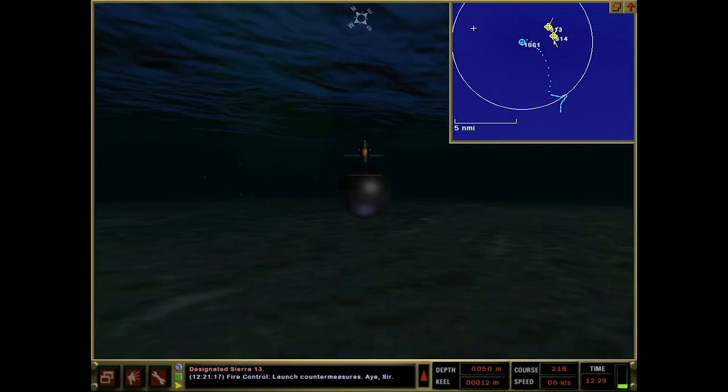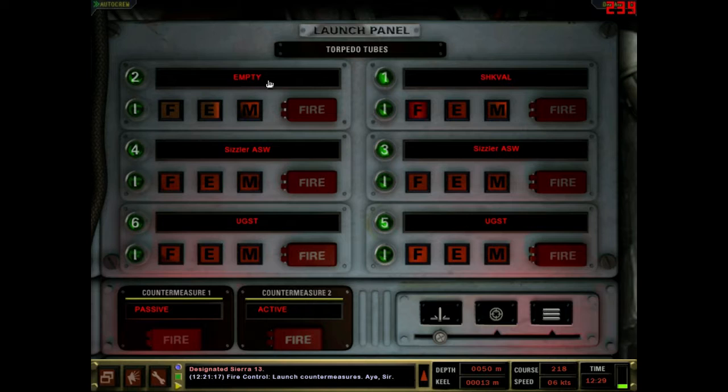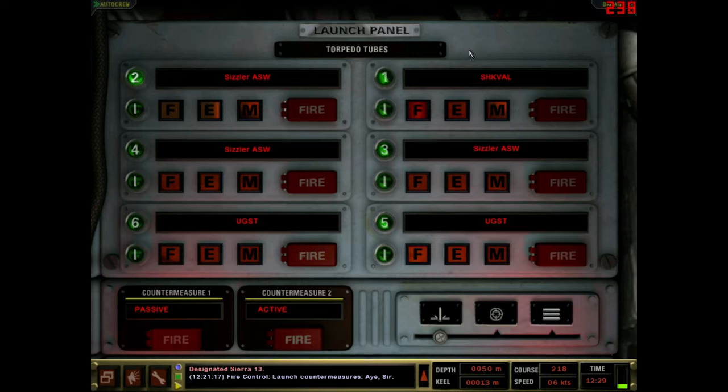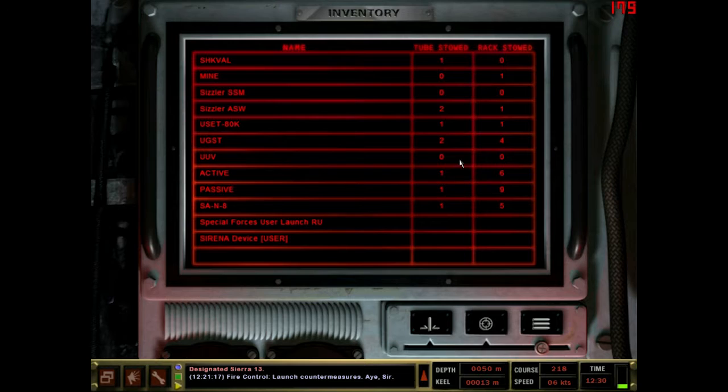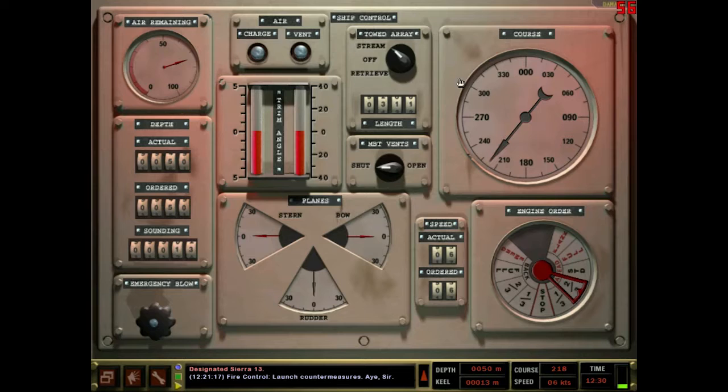Up to 10 knots they probably still can't hear me. Our opponents are vastly inferior - even at 10 knots we should be pretty undetectable. We'll hang around six or seven knots to expedite getting back into position. They don't have very advanced torpedoes either. We're going to be using standoff weapons - loading some up now. How many of these do I have in the stow? Only one in store.